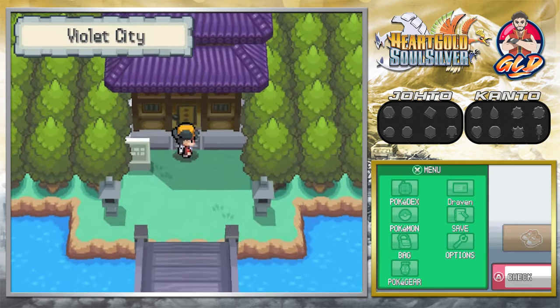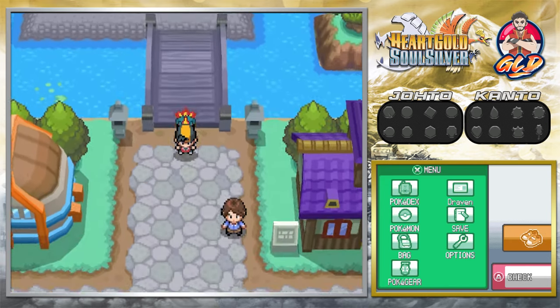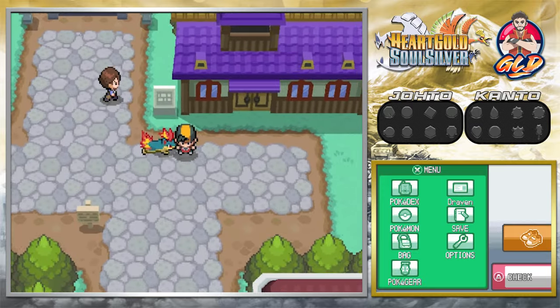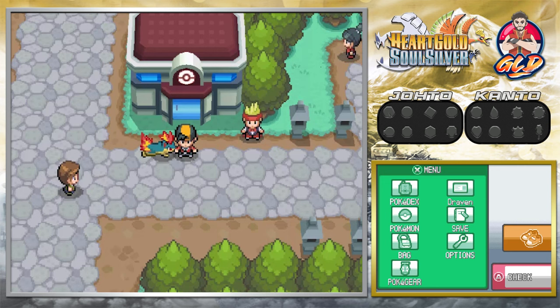We escape and return to Violet City — stopping it here for today. In the next episode we'll visit Dark Cave to see what Pokemon you can find there, capture a few new team members, train up, and then get ready for the Violet City Gym. Thank you guys for watching, and if you want to make a small donation there's a heart button — it keeps the lights on. See you guys next episode of our Pokemon HeartGold and SoulSilver series!